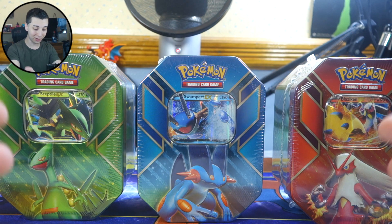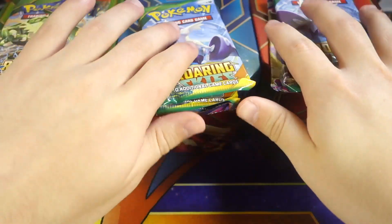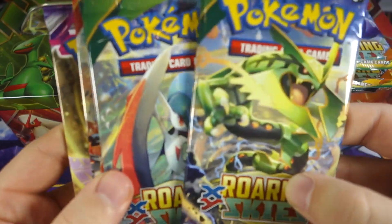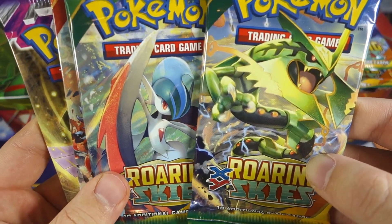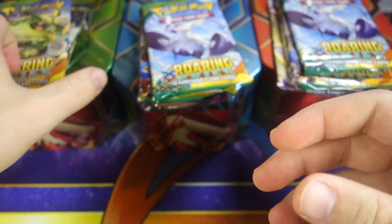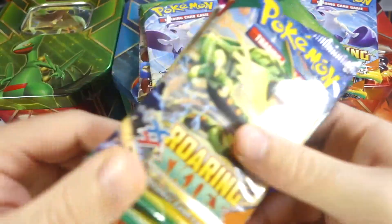We're going to be opening all three Hoenn Power Tins in this one video, so it should be exciting. There's some Roaring Skies in each tin — another little Shaymin hunt, though I probably jinxed myself saying that. I got all the booster packs out to save time, and to my delight, we actually get two Roaring Skies booster packs per tin, which is crazy — I had kind of forgotten about that.